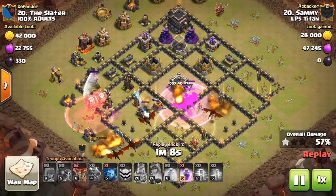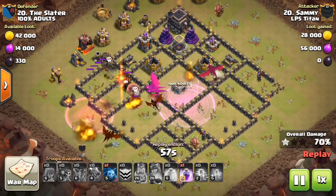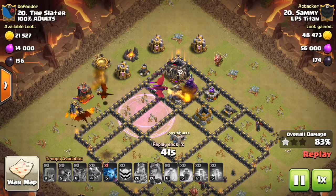Just for safe measure, he brings a heal spell. As soon as that air defense is in range of the dragons, he puts down a clan castle lava hound to tank for the rest, then a haste spell to push those balloons over to that last air defense. Once the last air defense is taken out, he's got several dragons left on the board. With only a couple of archer towers and a wizard tower remaining, he doesn't even need the rage spell but uses it anyway to speed up cleanup.